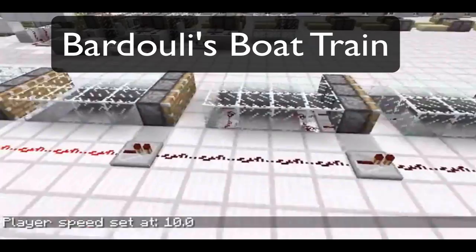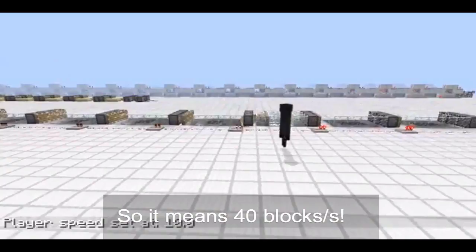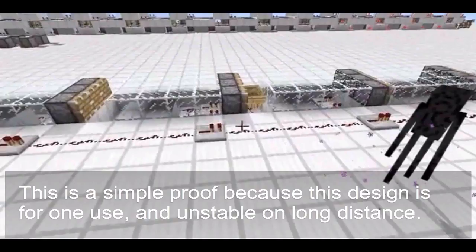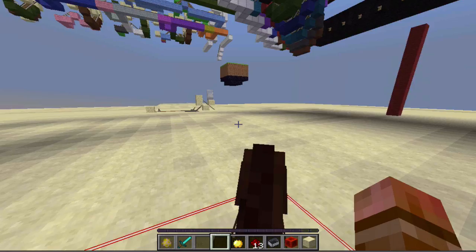These ultra-fast methods of travel, however, were considered game-breaking bugs by Mojang, and in their defence, a huge amount of them were. They were simple to make and let you travel at neck-breaking speeds, faster than minecarts or any other kind of transportation at the time. Then came snapshot 13w16a, horses were released, and overtook the transportation systems in Minecraft.